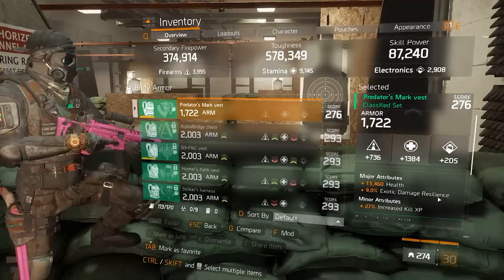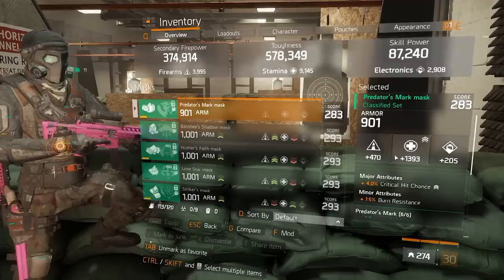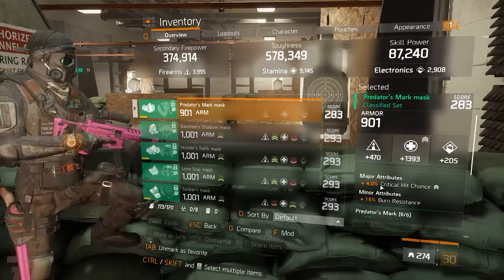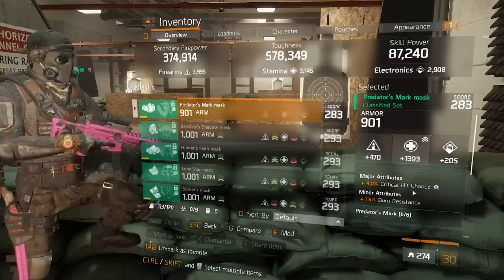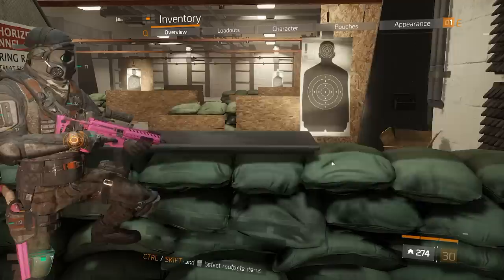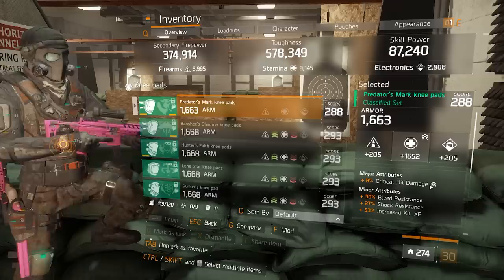Back to the gear pieces. Stamina everywhere as I said, with health, exotic damage resilience on the chest, and all the gear mods with critical hit chance. Mask with crit chance and burn resistance. I've been thinking about going EDR, but with Predator you have over 9,000 stamina so you may do fine without it. If you're playing against a lot of Preds and getting bleeded all the time, consider EDR; otherwise keep the crit chance. Burn resistance and firearms, crit chance on that piece as well. Knee pads: stamina roll again, and critical hit damage — since crit is so strong with Predator I choose to go crit damage there.